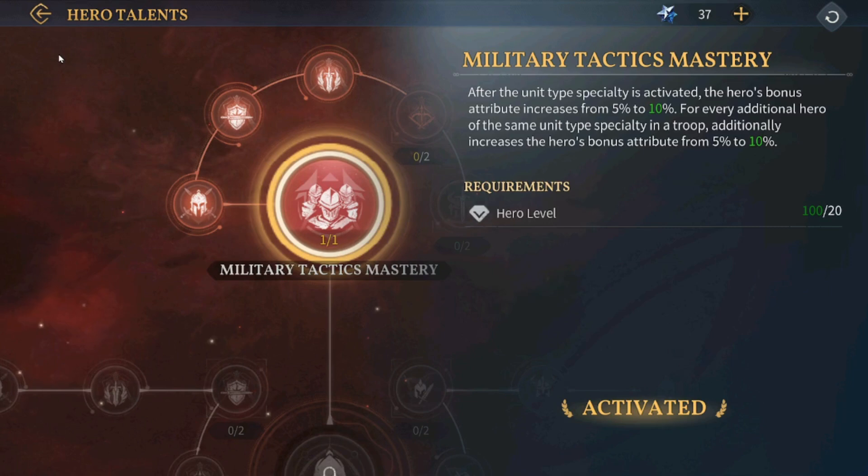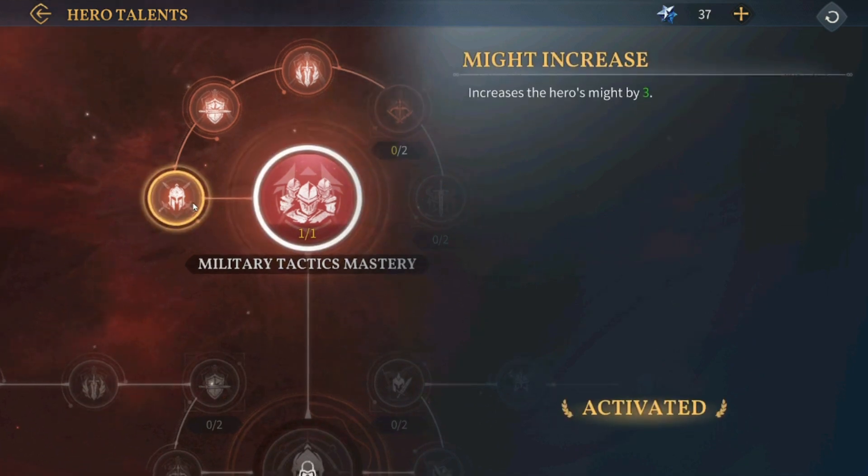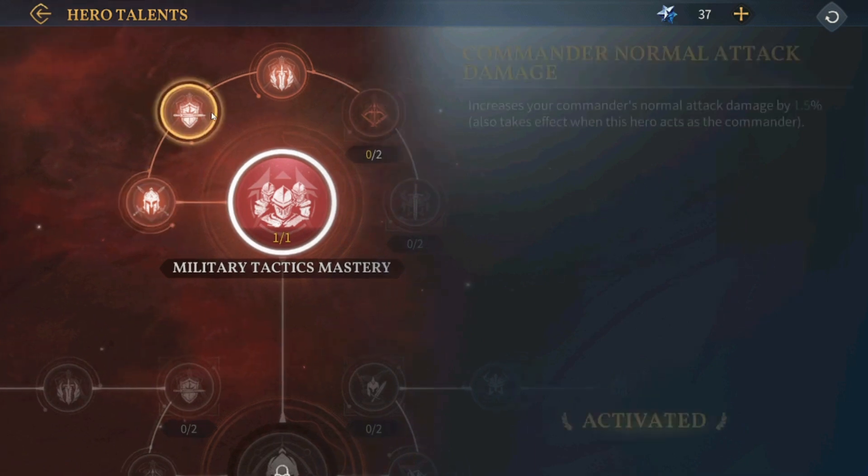That explains the huge bonus that I have since I'm using Miyamoto, Harald, and others who are the same type. This node here increases might — I believe this has some effect on physical damage. Increased might by 3%. This one increases the normal attack damage by 1.5%. Doesn't really get any simpler than this.